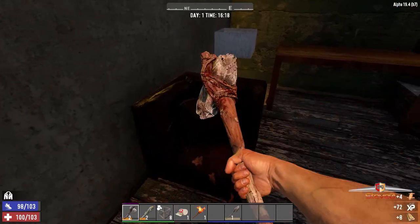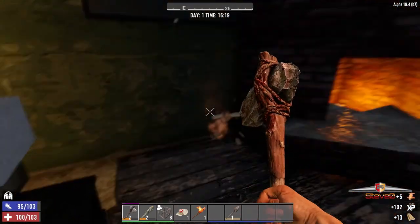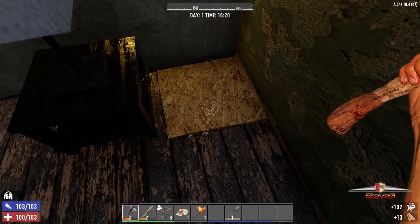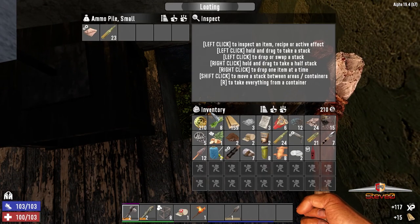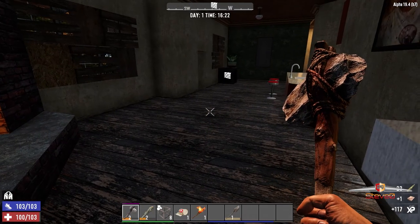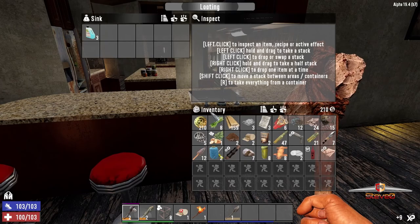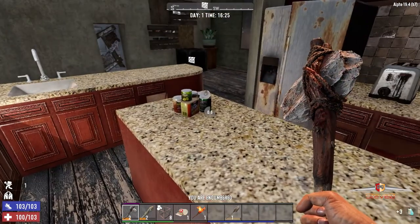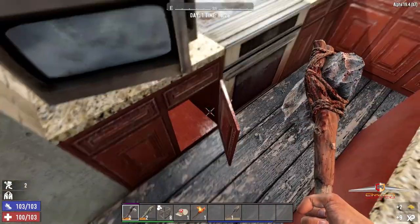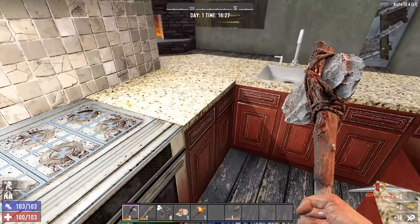We need leather for the forge. Give it to me, give it all, give all your leather to me. What is that? Oh, hello pile. Okey dokey. Oh, there were some bookshelves upstairs, wasn't there? I'll do this one. Oh, there's some grill.